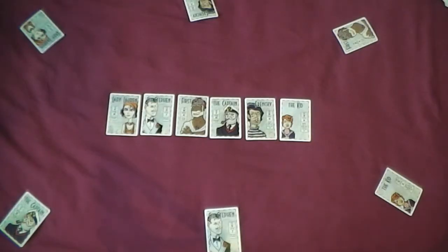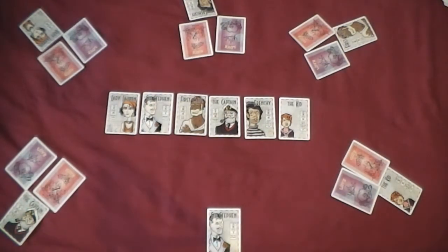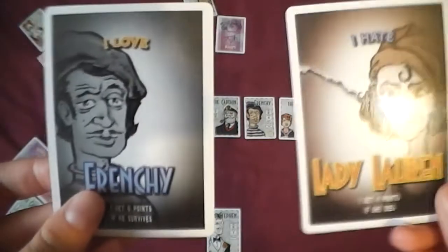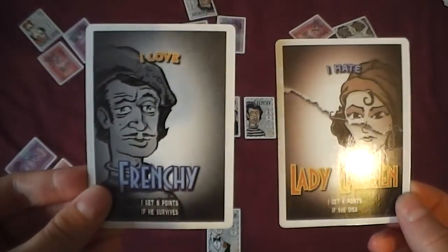It starts by everyone being assigned a character and placed on a boat. Everyone is then given a love and hate card — the person you love you want to keep alive, and if they're kept alive you get more points. If you kill the person you hate you get more points. The crux of the game is no one knows who everyone loves and hates, so it's a secret motive throughout the whole game to keep people alive or dead.